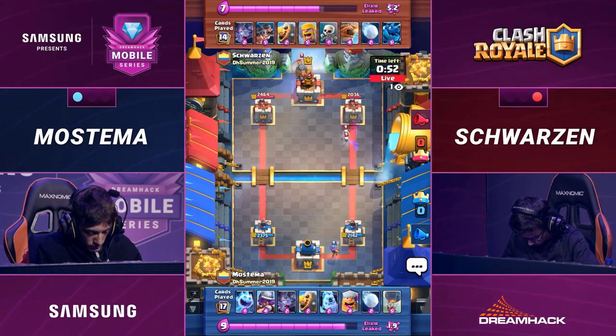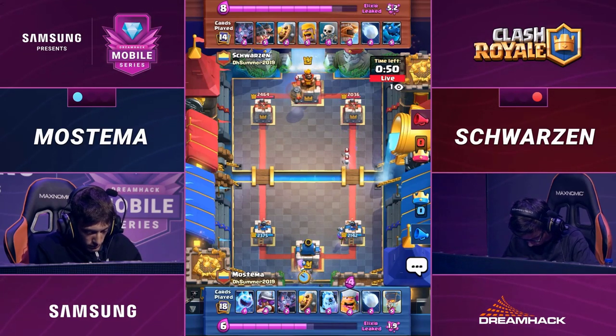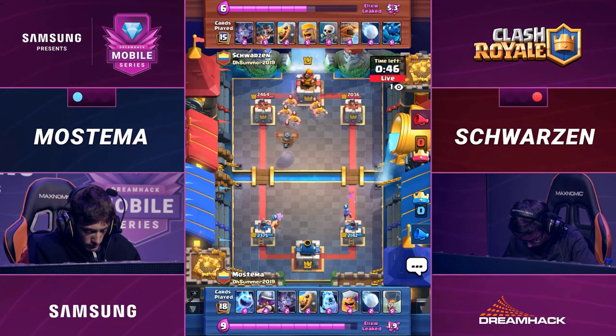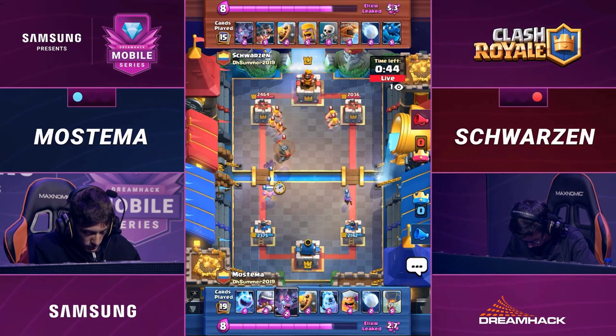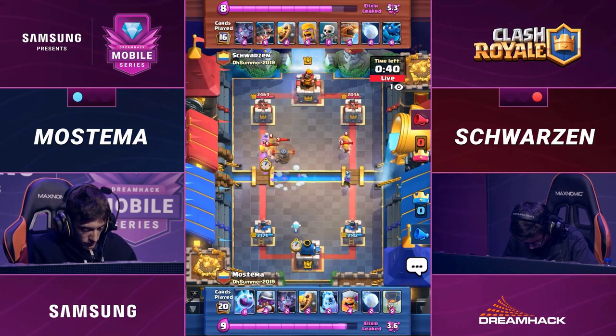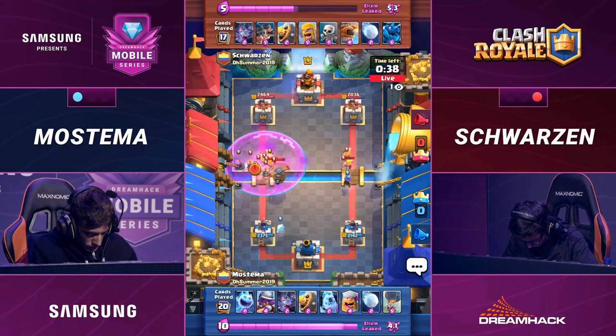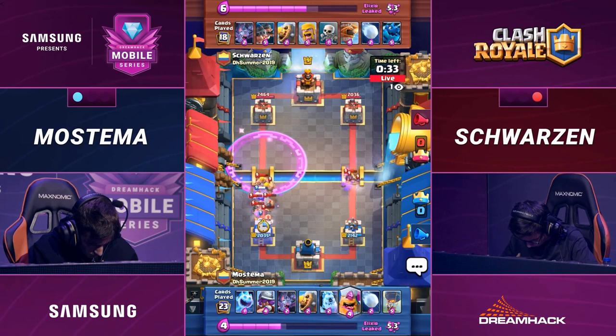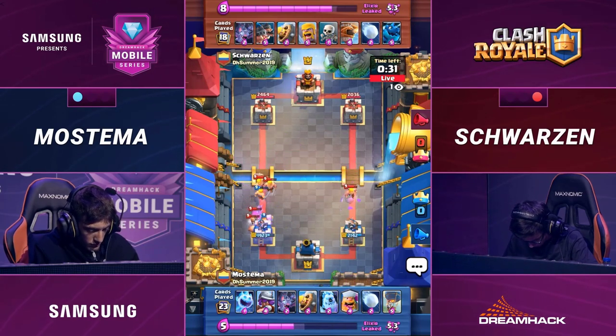Forces out a pretty big counter from Schwartzen in the form of that Electro Dragon. Lumberjack's moving on the left side here for Mastema. Barbs are split up, taking both lanes. A little bit of help from the Flying Machine there on the left side. Mastema's in a ton of trouble right now. There's nothing he can do to shut down this left side push — he's doing his best to dump splash damage onto that left side.